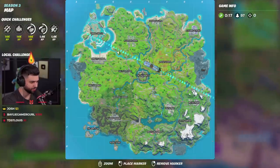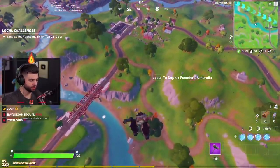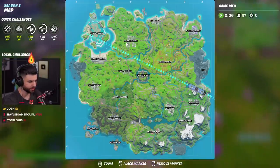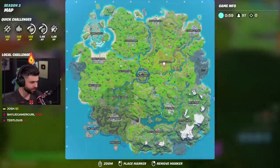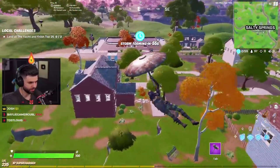We're coming in from Coral Castle going down to Retail Row, we're gonna land Salty. Salty is usually always a hot drop and then we'll be able to rotate around and try to find more players. Majority of the players are gonna be landing in this area, but because we're flying over Frenzy as well there's gonna be a good chunk going towards Frenzy and Lazy Lake as well — late landers will probably be going towards Lazy Lake.